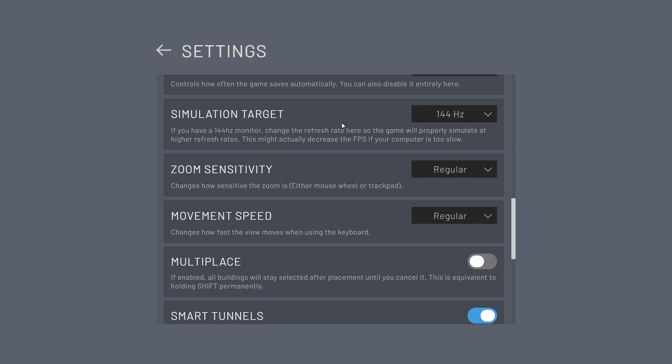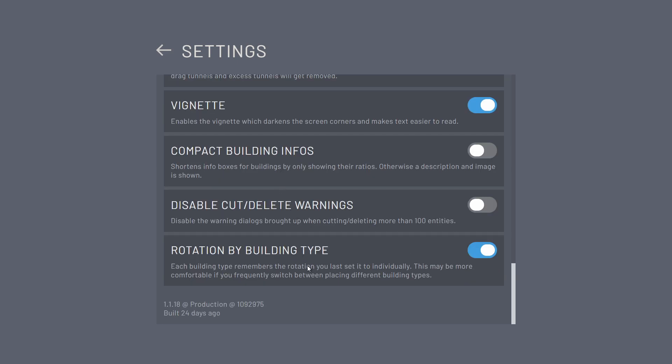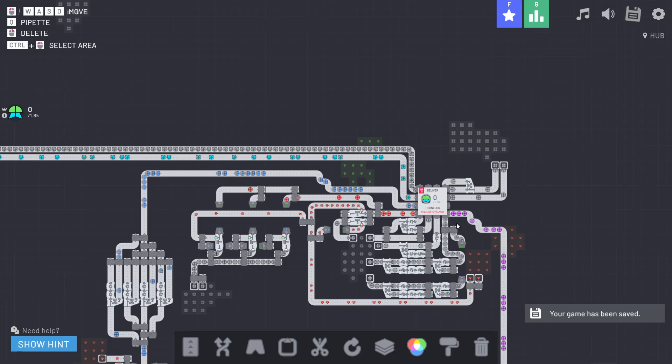Auto saves can be set — I've got it set to every two minutes. It reads your monitor's refresh rate; I'm at 144Hz, which helps control frame rate. The game runs amazingly smooth. There's zoom sensitivity, movement speed, multi-place for putting multiple structures down at once — you can hold shift and spam click — and smart tunnels. My only request remains individual audio controls.